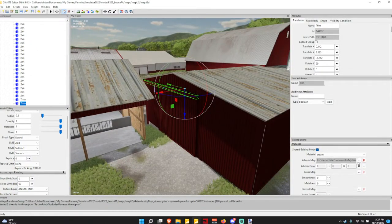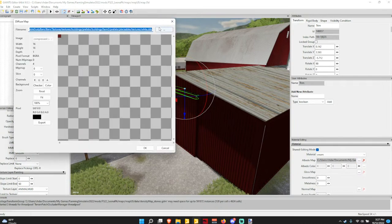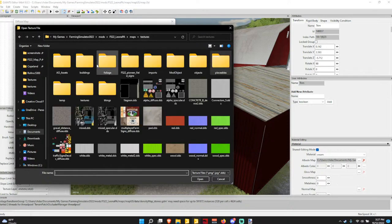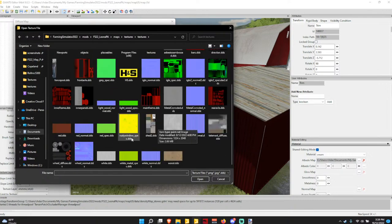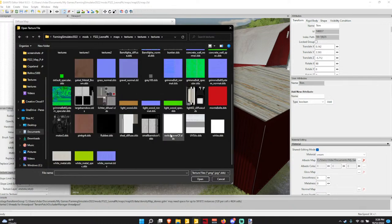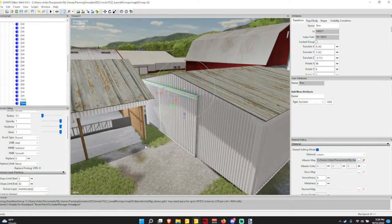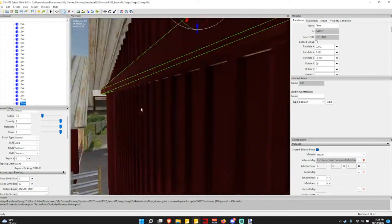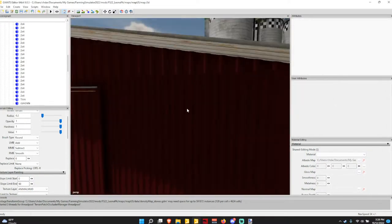So this is what I want to change here. I probably want to take this to like a white color. Let's see if we have something that would work. Nope, I'm going to do the whole barn — that'll have to go.